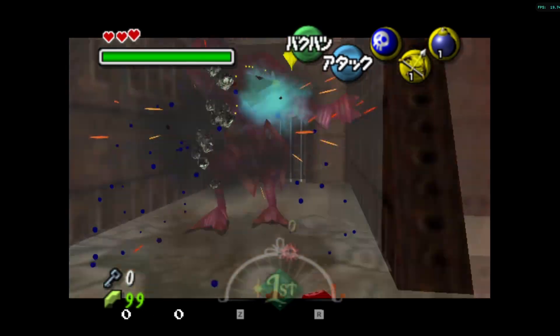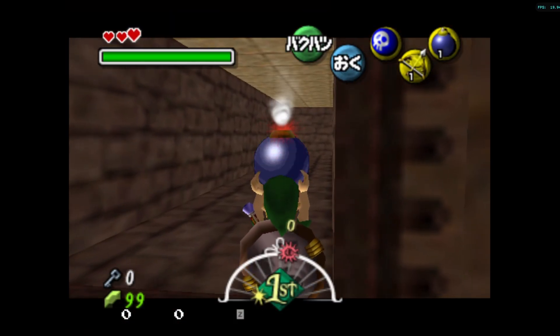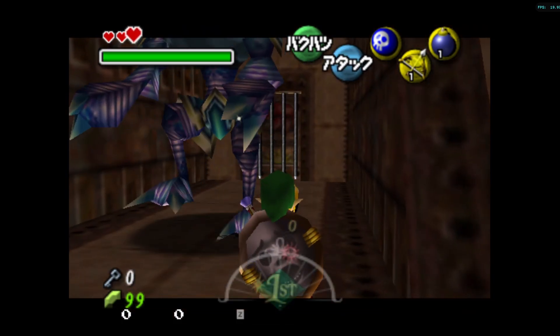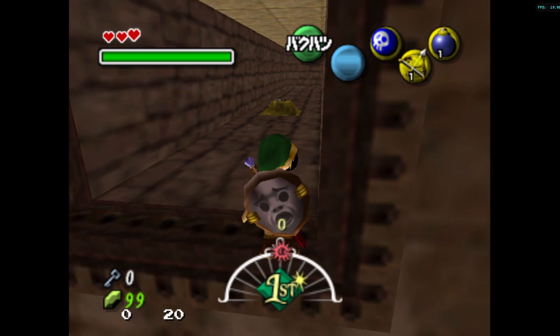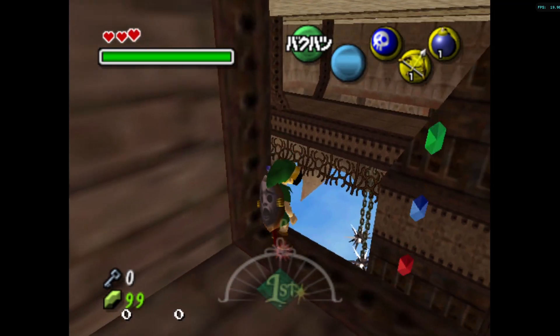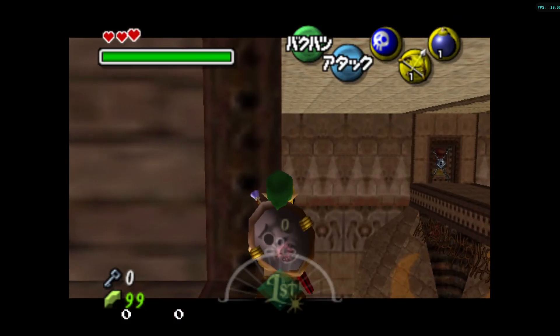Something that is not achievable in OOT without doing some weird maneuvers, and this is due to the fact that bombs in Majora's Mask actually have a static blast and not an expanding blast like in OOT. This allows Link to actually go further and have greater momentum when doing a backflip.